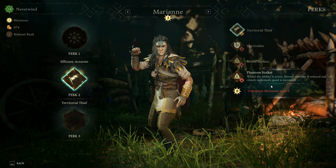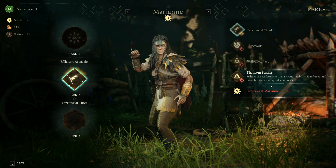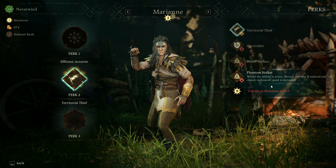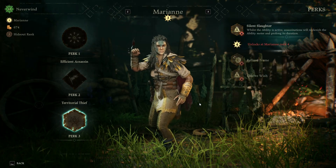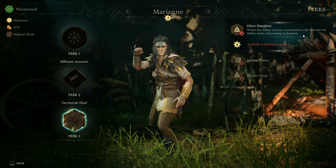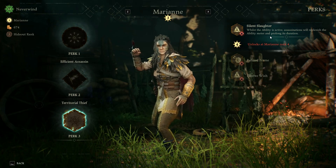That's where all the balance comes in — you have to figure out when you're playing against human opponents versus the computer, and whether you can balance that with gameplay. Perk slot three: Silent Slaughter — while stability is active, assassinations will replenish the ability meter and prolong its duration.